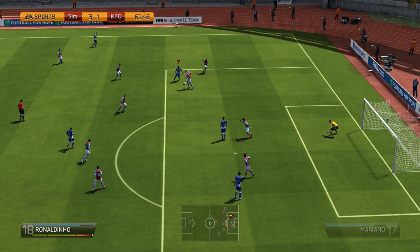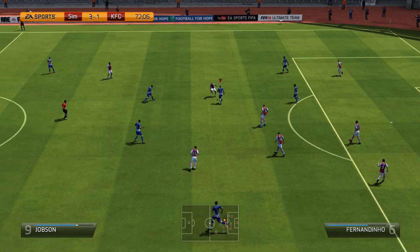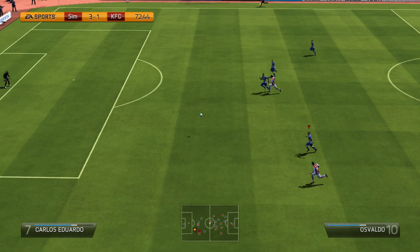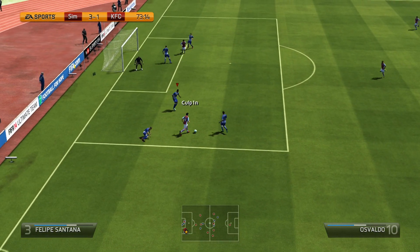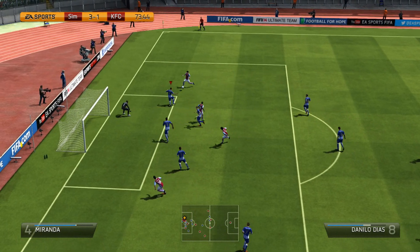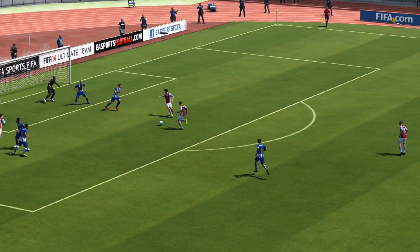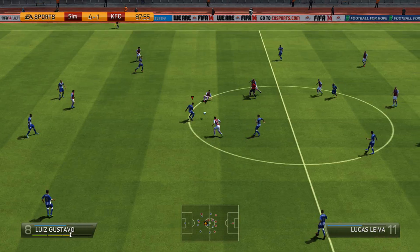We get a chance with Ronaldinho but it just goes wide — I seriously had zero luck in this game. Then there's an insane through ball from Fernandinho to Osvaldo, who controls it really easily, goes inside, passes my defender, passes it to Pato who passes it across to Danilo Diaz — and he scores with his weak foot. How do you actually manage to get the ball into the goal like that with your weak foot? It's just beyond me.